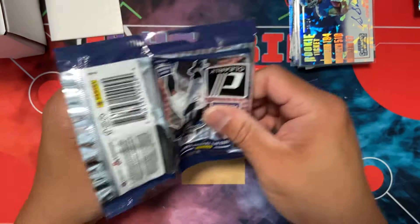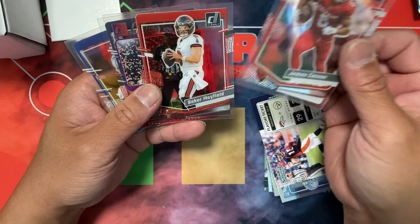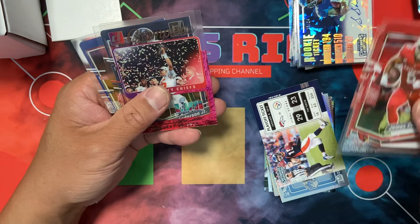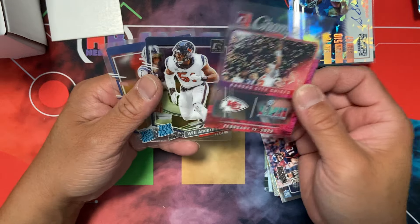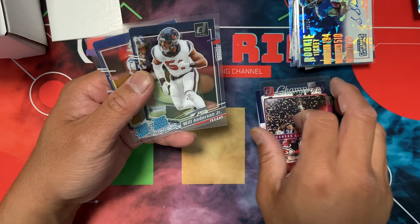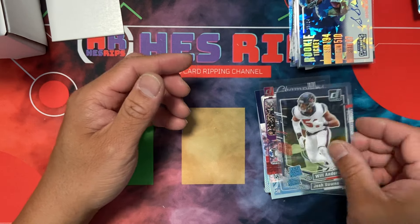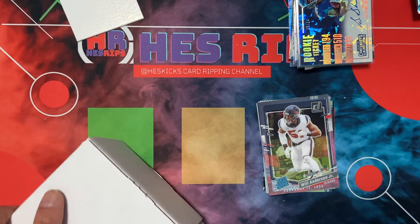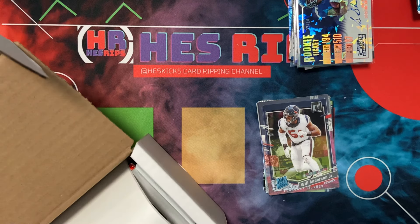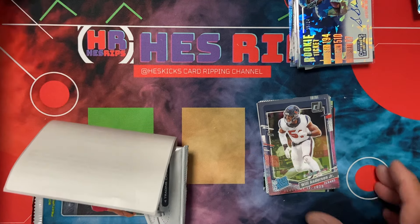Clearly not a make-up pull for us here. Connor — Chief Champions — that's kind of cool. I don't know what that's worth but it looks cool. Then we have Anderson and Josh Downs — no numbers, just basic rated rookies. As far as I know it's not super good stuff. Feels like the first box was better but we'll compare them in a second.